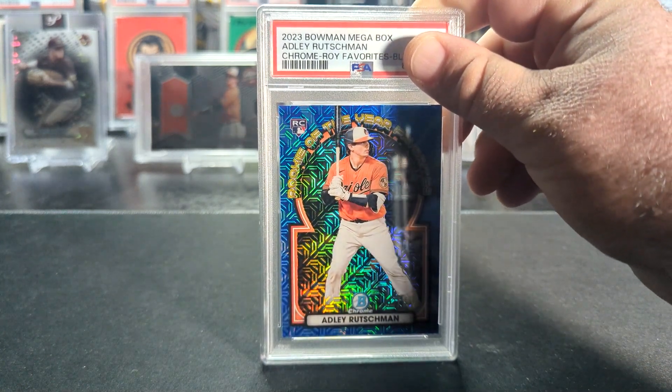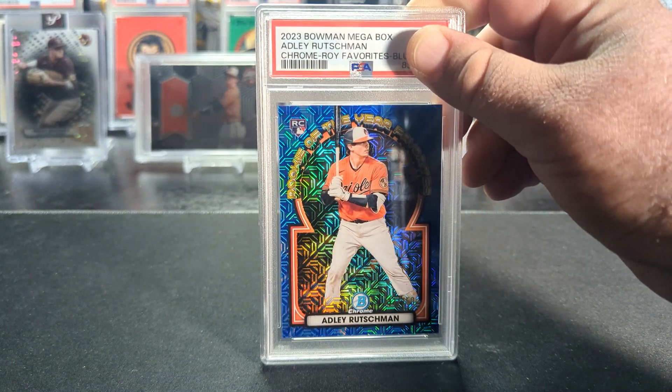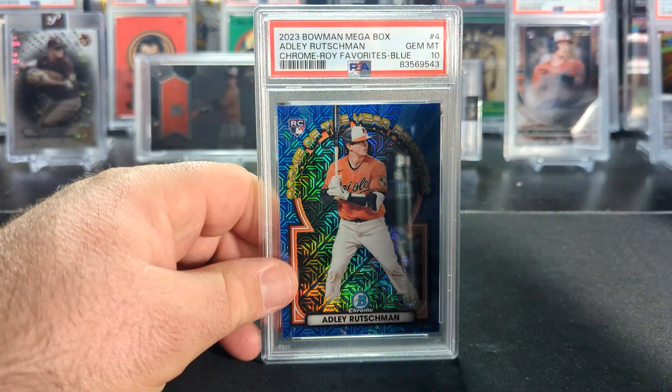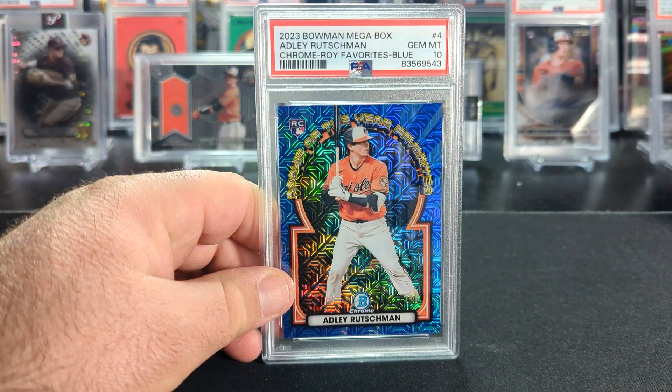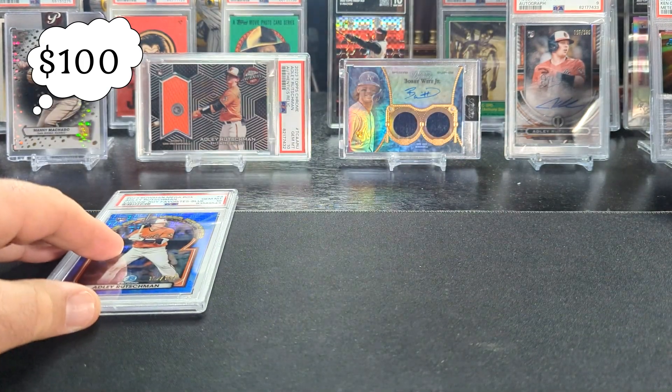First card is a 2023 Bowman Megabox Rookie of the Year Favorite, Adley, blue refractor, numbered to 150. And that got a 10. So very happy about that. That's a great start. Get the 10 pile going.